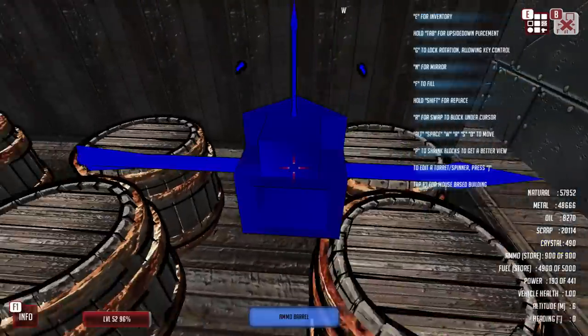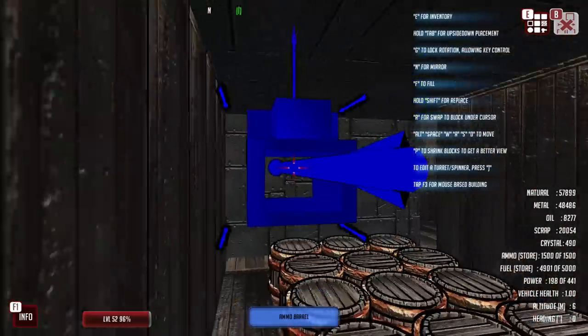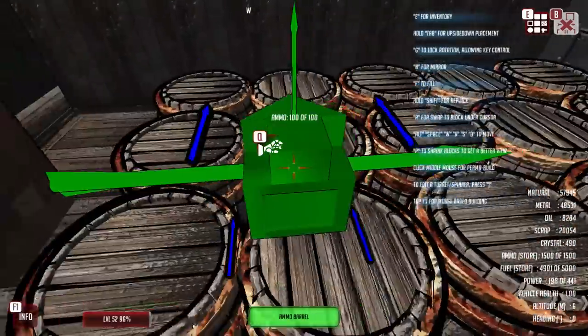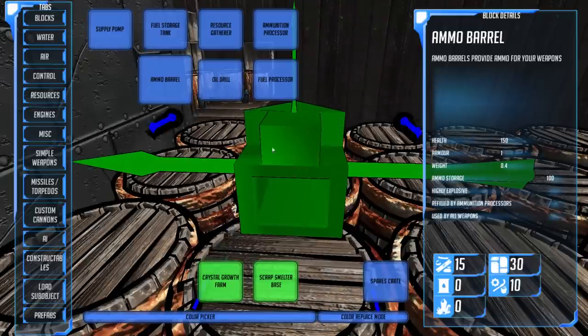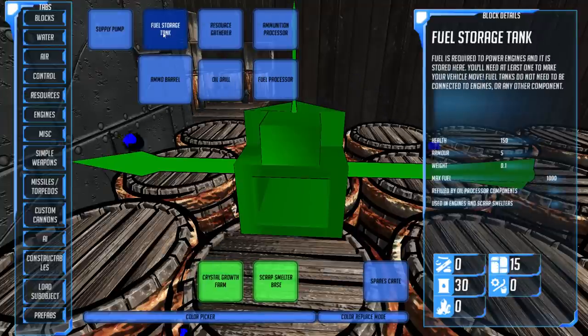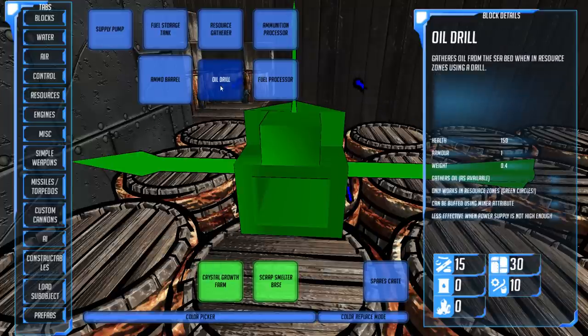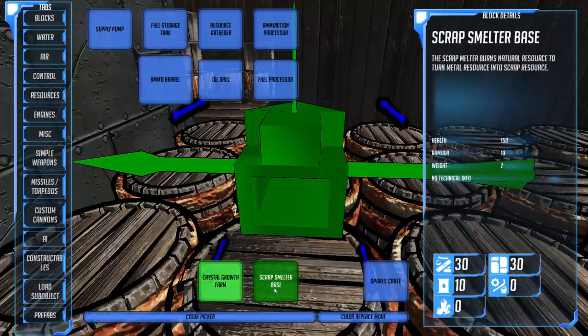I think it's probably worth us getting some more ammo barrels as well — let's get those built up. The ammo storage is already full — I'm pretty impressed with that. Now, there's one more thing I would like to build back here regarding our crystal situation. We can have fuel storage, supply pumps, resource gatherers, and oil drills. What we don't have is scrap and crystal. The resource gatherer will gather whatever resources are in the area — crystal is very uncommon to find as a natural resource. But we can use a scrap smelter, which will burn natural resources and turn metal into scrap.